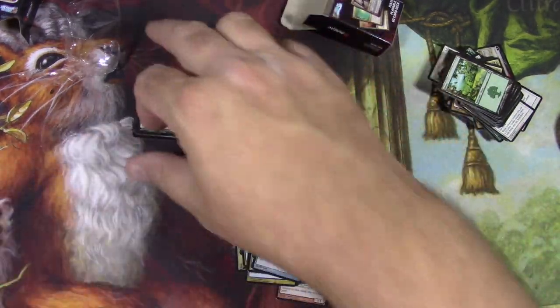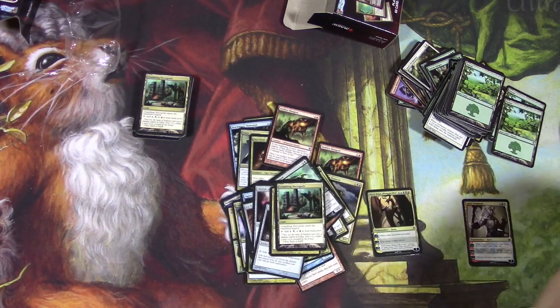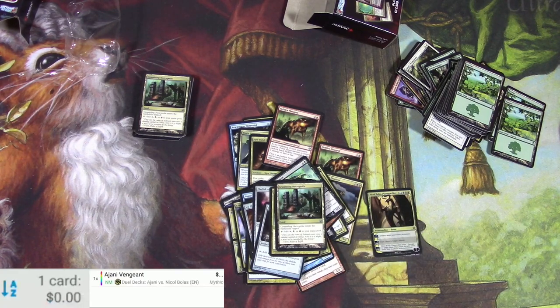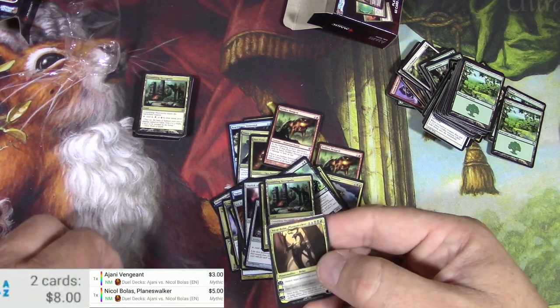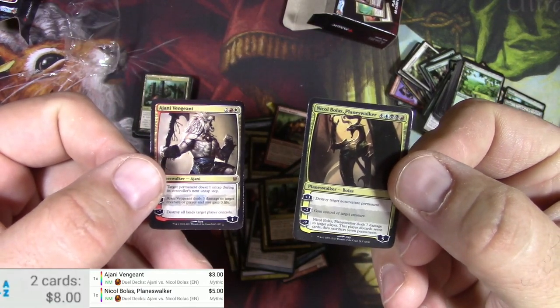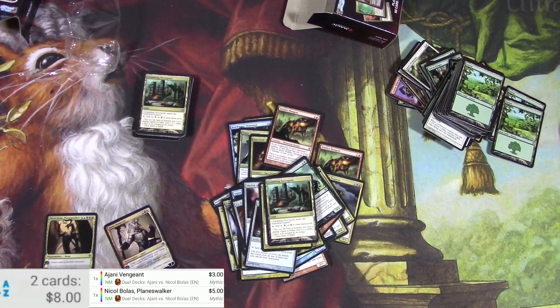Real quick, I'm just going to check the scanner and see if we can scan up my planeswalkers here. Ajani — bink, it found it! It thinks it's the foil. And Nicol Bolas — the scanner works really well even at the micro level. I just put it in the same spot where I put a regular card. Fun times, just a little fun novelty. I'll play this with my kids, sure, why not? Have a good one guys, later.